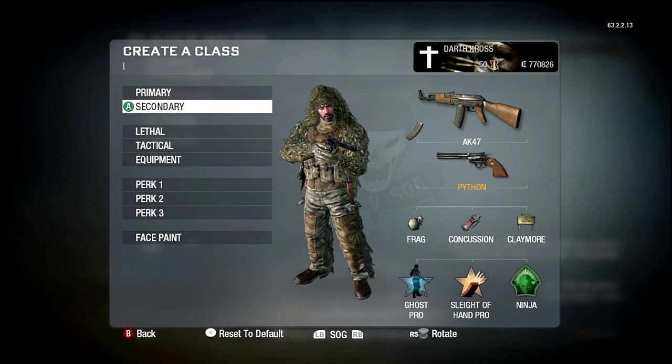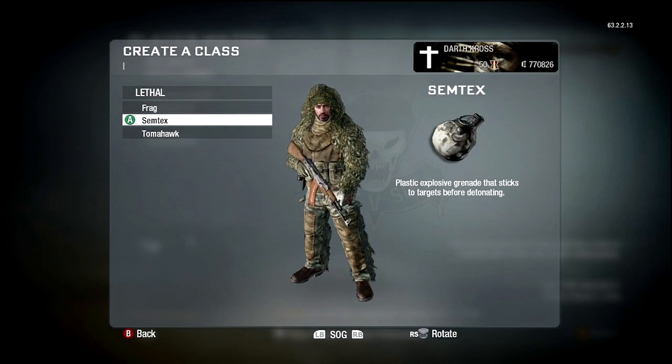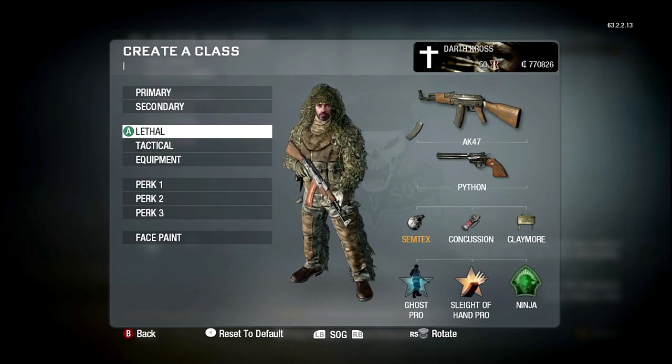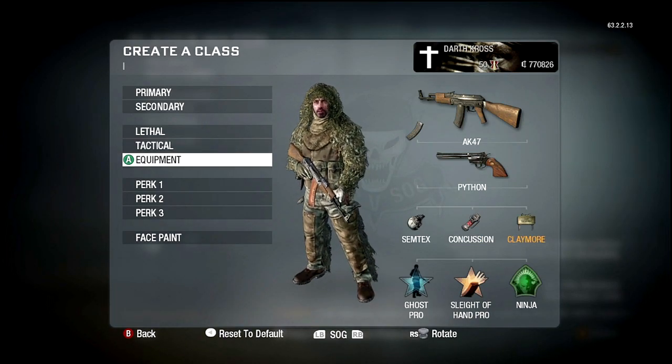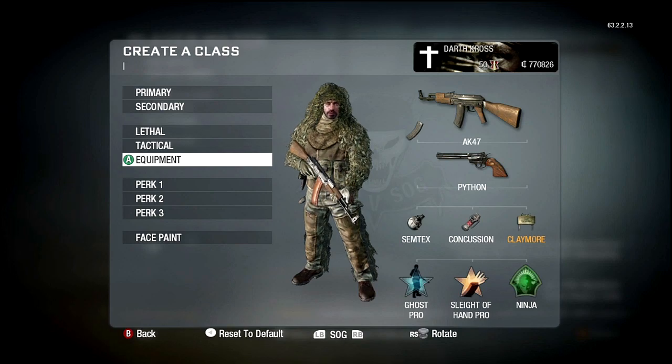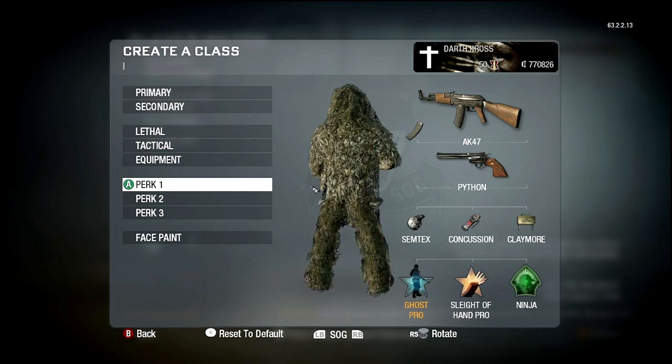For lethal I use a Frag or Semtex — usually Semtex 90% of the time. Tomahawks are fun too. Concussion grenades, stun grenades. Claymores are always good. Sleight of Hand Pro I like having in this game — reload time's a bitch. Ninja, that's just a given. This is just a complete stealth class, other than not running around with a silencer. It's something I enjoy quite well.